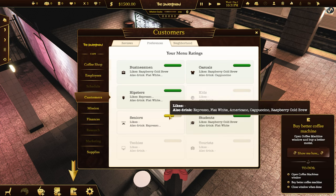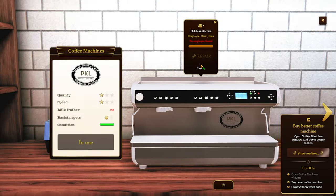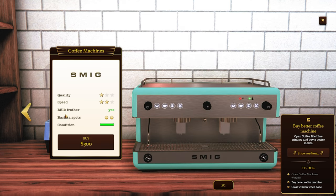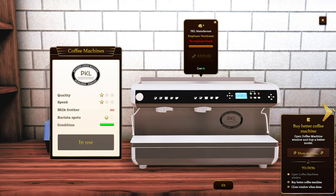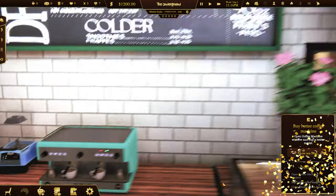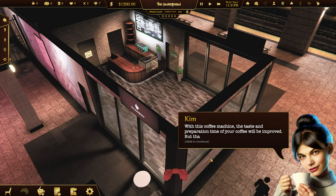So seniors... yeah, who knows. In use - with a schmig. No milk frother. Faster speed. Barista spots: two. That's good - so we're going to have two baristas now. Done. With this coffee machine, the taste and preparation time of your coffee will be improved.